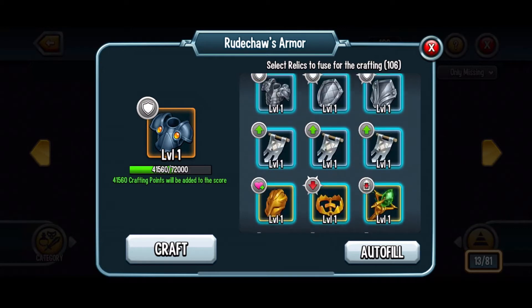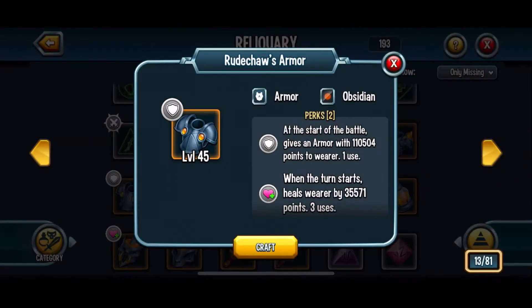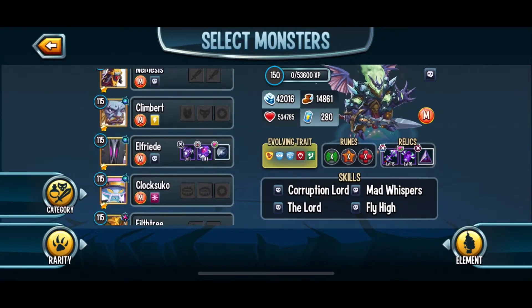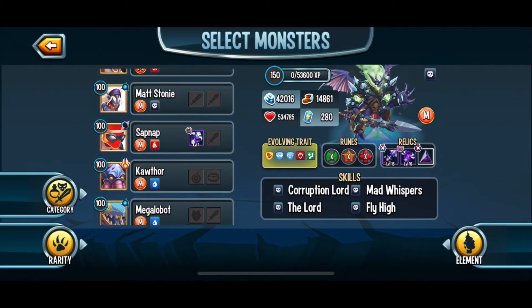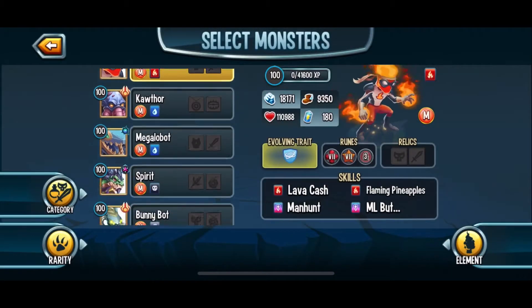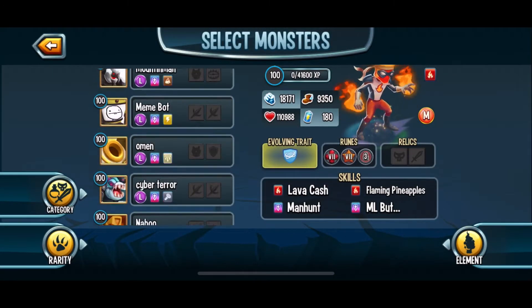Because I am such a big armor fan, we're going to go with Rucha's Armor. It looks like I'm also going to need some relics to fill in for that extra, so let's take this off of Sap Man because it's not going to be needed.